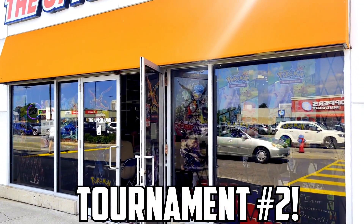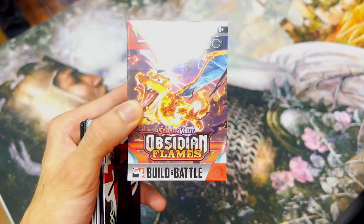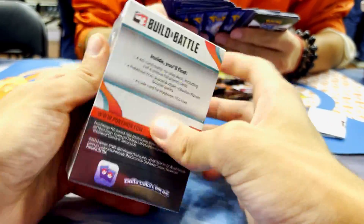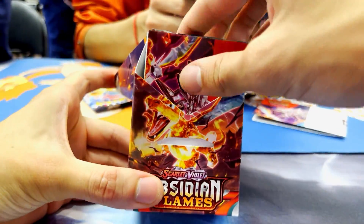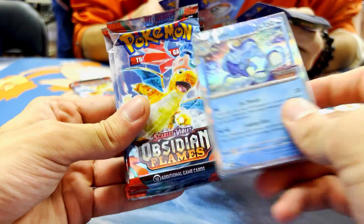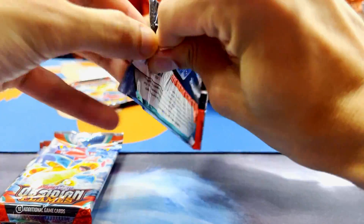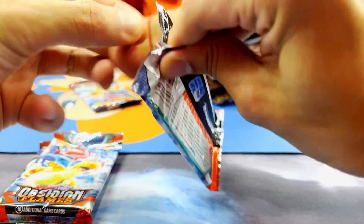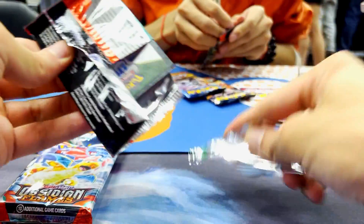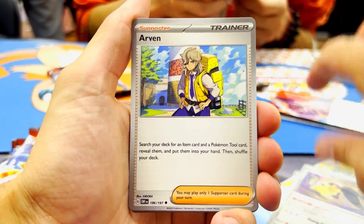Next up, we're here at the Upper Hand in Mississauga for our second pre-release tournament of the vlog. On the same day this tournament went down, there was a Pokemon League Cup — the biggest League Cup in Canadian history. There were a lot of top players in attendance, including the winner of the North American International Championships, Cyrus Davis, along with top-four player Rowan Stavenaugh, and top players like Zach Lesage. I'll have a tournament vlog coming up on the channel very soon, but for now watch me struggle to open the Obsidian Flames Build and Battle kits.